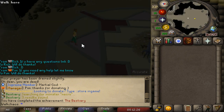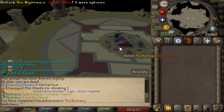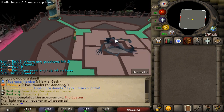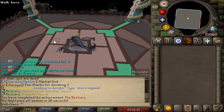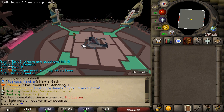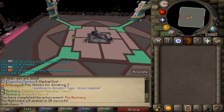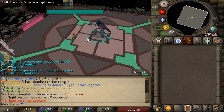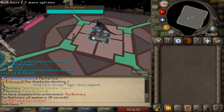I want to go check out the Nightmare boss as well. There's a nice fading animation when you teleport there. It looks like it spawns in 10 seconds and you'll be able to farm this boss together with your friends just for the loot. Let's see the Nightmare - come on, do your thing.